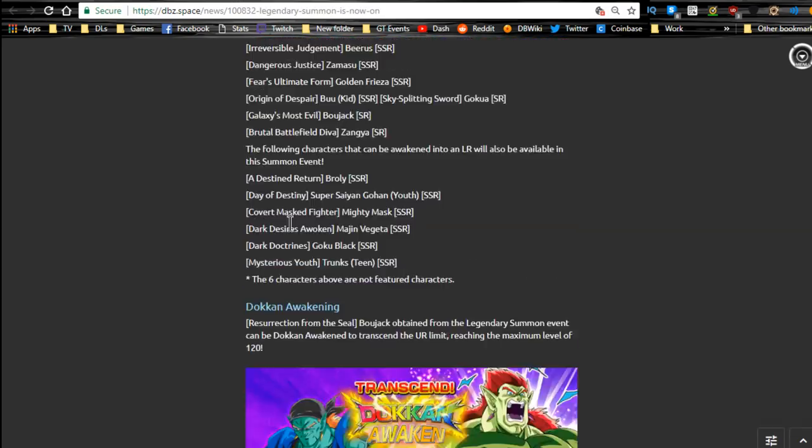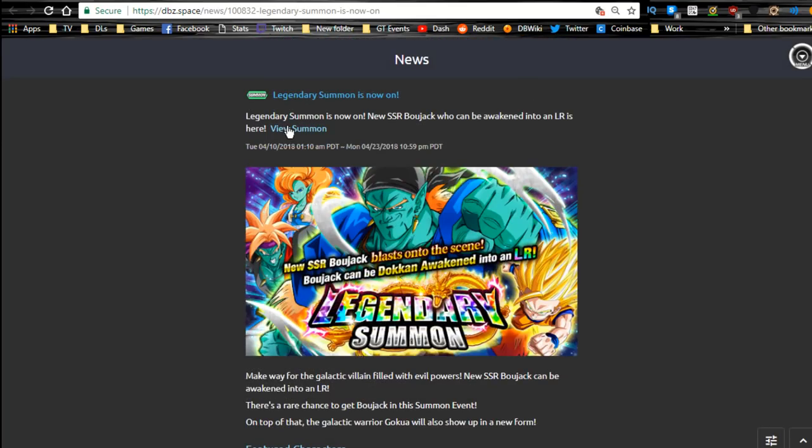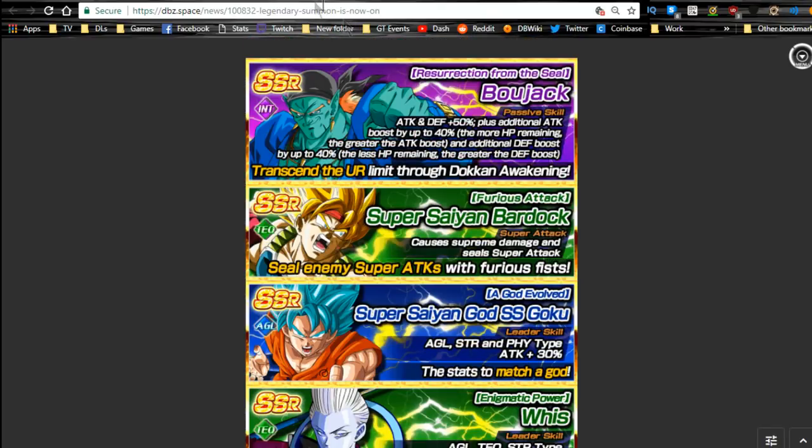If you don't have the units on the LR Bojack banner, it's definitely worth summoning. If you already have all of them, maybe not. LR Bojack will be one of those standard LRs available on most non-Dokkan Fest exclusive banners and on the Intelligence type banner, so you'll probably have other chances to get him — but he does have higher rates right now.